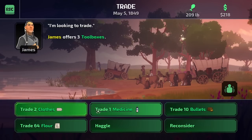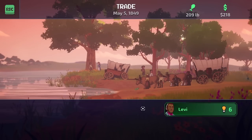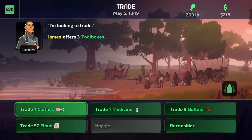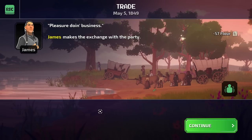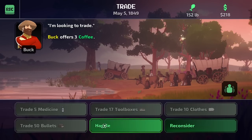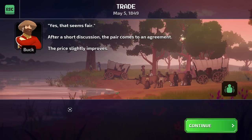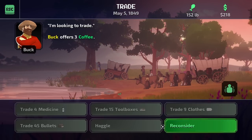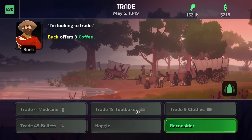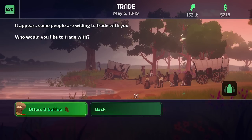We can also get toolboxes from James — let's haggle. Now we can trade flour. Let's trade the flour; we can get much more of that pretty easily. And coffee — let's haggle with Levi. We have nothing to trade unfortunately. Super expensive for coffee: nine clothes, 15 toolboxes, four medicine, or 45 bullets. Those are insane amounts of very rare materials.